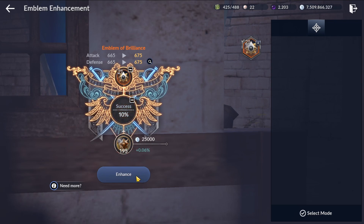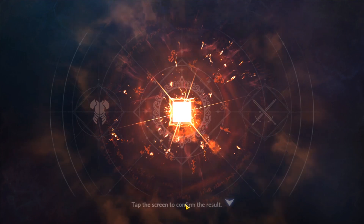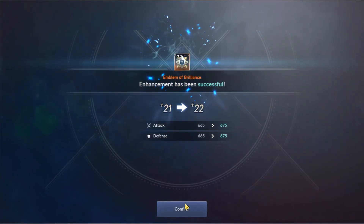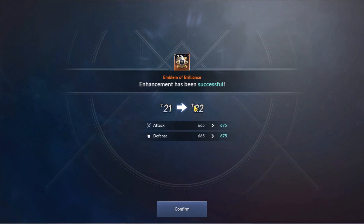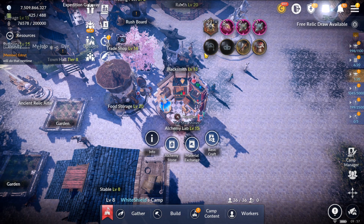That is exactly 10% — let's go! RNG give me your blessings... hell yeah! We should have just run with this from the start. 10% from plus 21 to plus 22: instant 10 attack and 10 defense, so that is 20 CP from just a 10% enhancement.